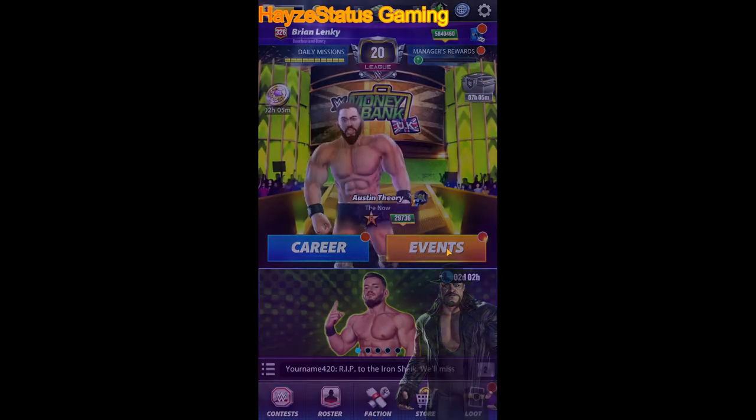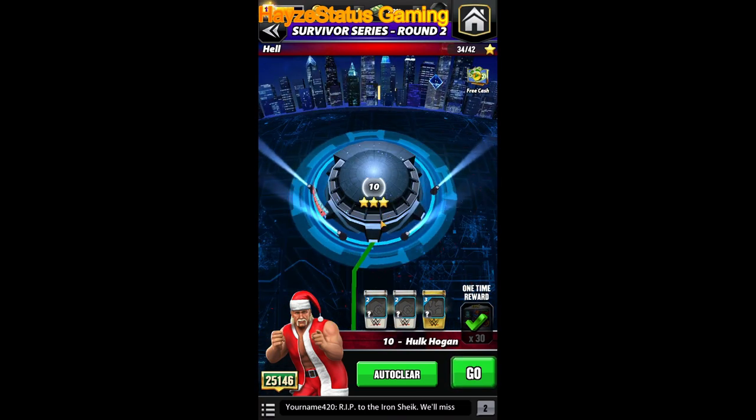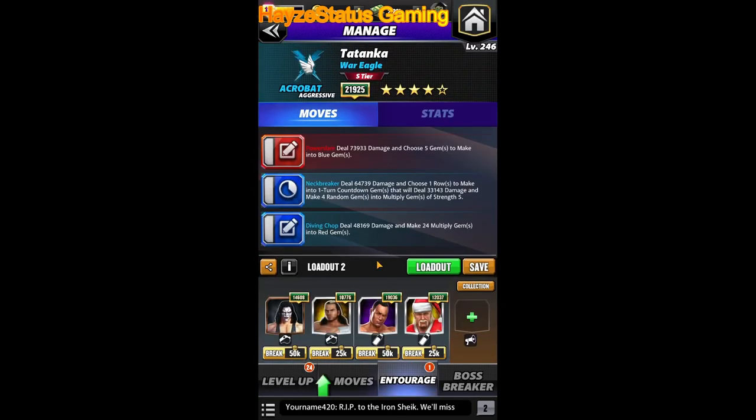Okay, so we have our five-star bronze playthrough and the Juggernaut gems seem to be the best for consistency and control. In my opinion, if you're wanting to bum rush and get in and out of these victory tours as fast as possible because you don't really plan on using Tatanka in the future, this would be the build to go — power slam into the neck breaker into the diving chop. Use the power slam to get that extra turn so the countdown gems go off, then smack them with the diving chop and repeat that cycle.